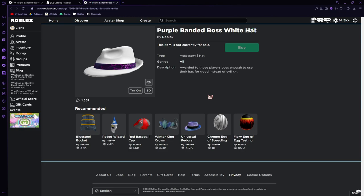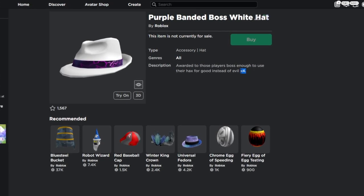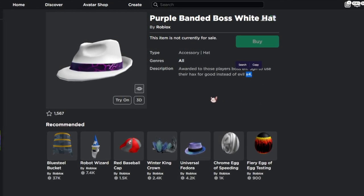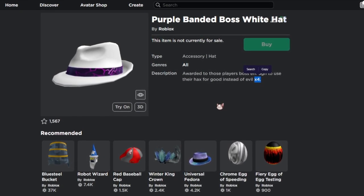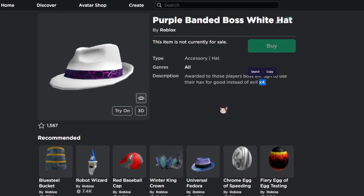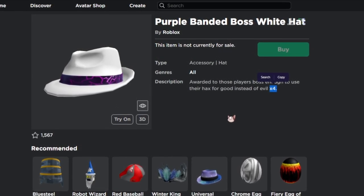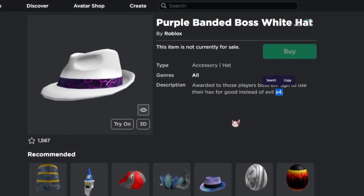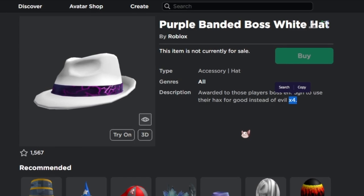I believe you can receive this item by finding bugs on the website or generally on Roblox, reporting it and notifying Roblox admins about the issue so they can resolve it. The reason it says 'times four' is that I believe you need to find four bugs and report them. This is my opinion — I'm not 100% sure, but hopefully I'm correct.